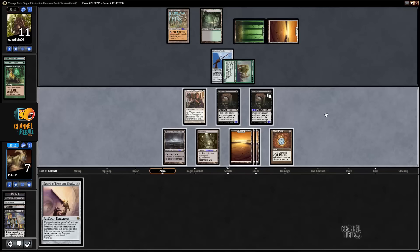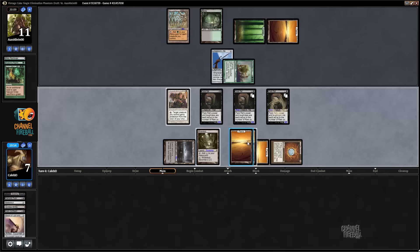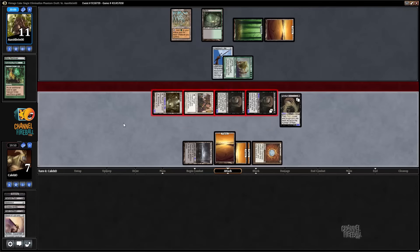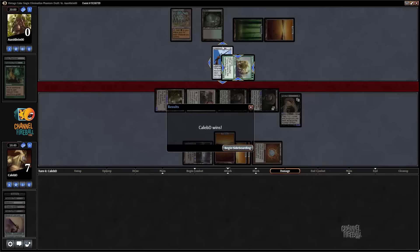I should actually do the math because we might have enough here. He doesn't have any JIT counters. Discarding to Pankrat makes them 3/3s, activating Mutavault makes them 4/4s — that's 4, 8, 9, 10, 11 exactly. It's probably worth going for. We need to waste his counter.